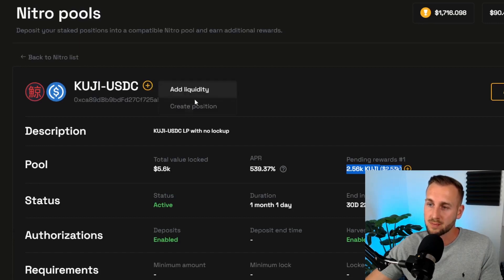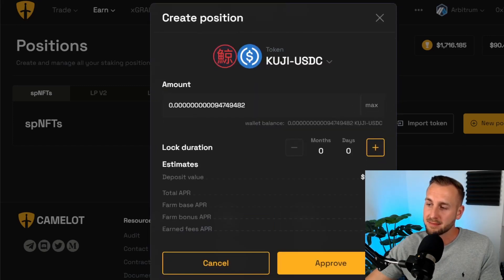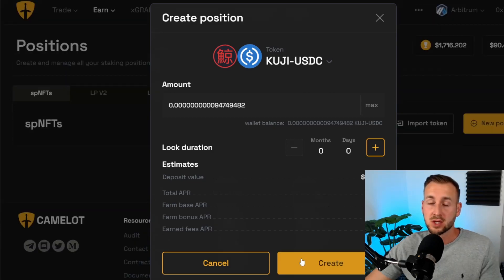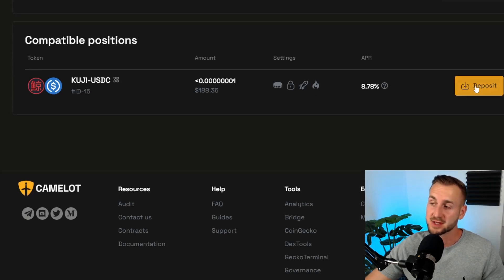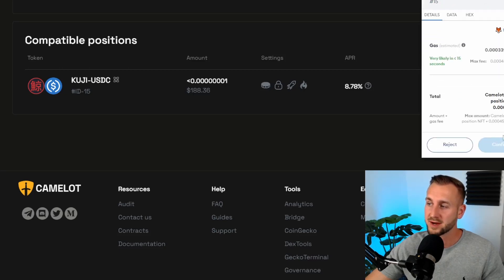To add the LP token to the Nitro pool, click 'create position.' I can see my LP token listed — press max to deposit my full ~$190 value. I have the option to set a lock duration but I'll keep it unlocked. Click approve, then confirm the LP token approval in MetaMask, and then press 'create' for the second transaction on Nitro. Once approved, it returns to the Nitro page — scroll down to find your compatible position and click 'deposit,' then approve that final transaction.